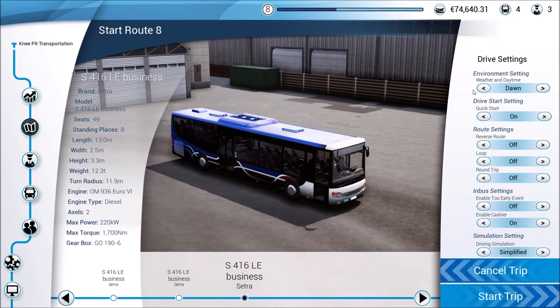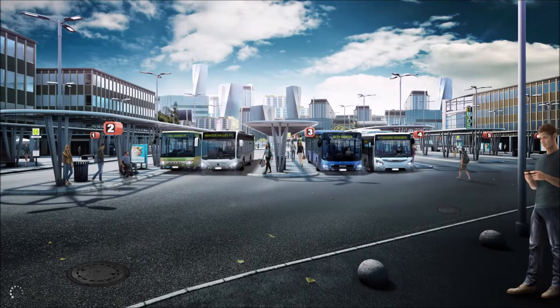I'm going to choose dawn because so far that's the only time I've gotten more passengers — or at least the possibility of more passengers — through rush hour. I do like using random weather with rain and nighttime driving, but they don't seem to give us as many passengers, and right now we're trying to maximize money. Looks like everything else is good, let's go ahead and start the trip.